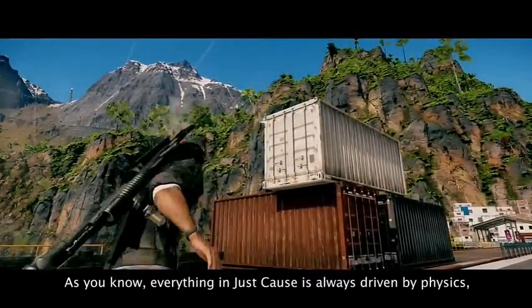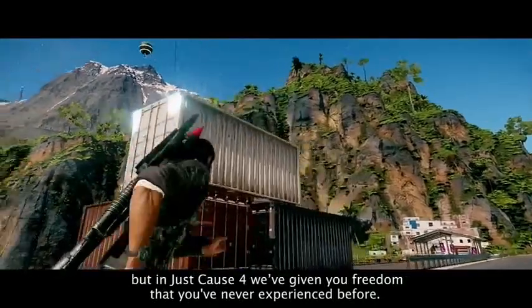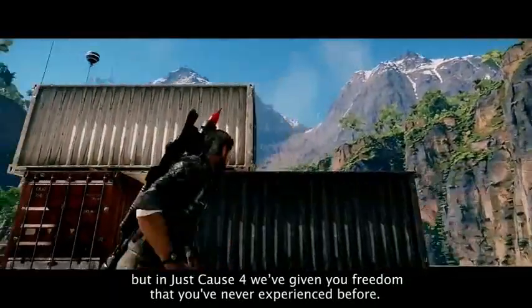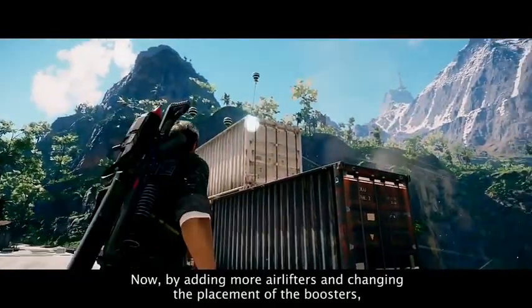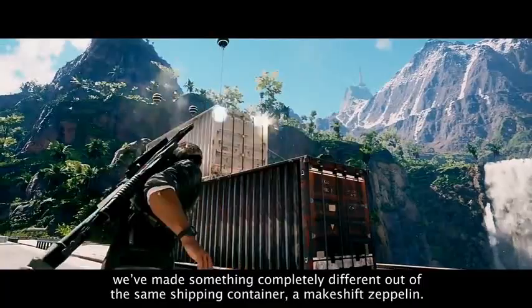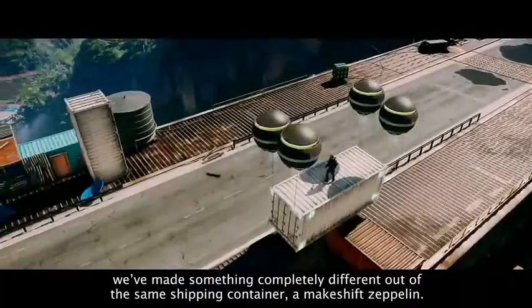As you know, everything in Just Cause is always driven by physics. But in Just Cause 4, we've given you freedom that you've never experienced before. Now by adding more airlifters and changing the placement of the boosters, we've made something completely different out of the same shipping container — a makeshift Zeppelin.